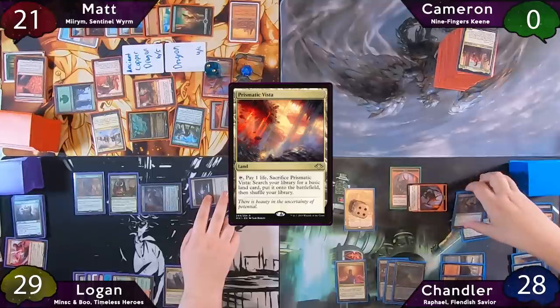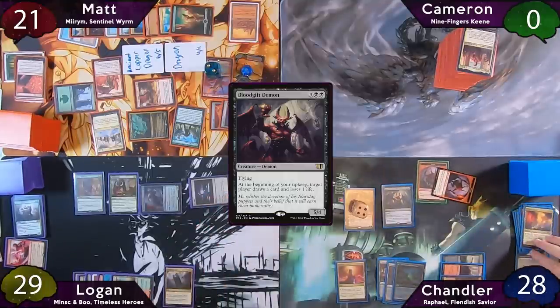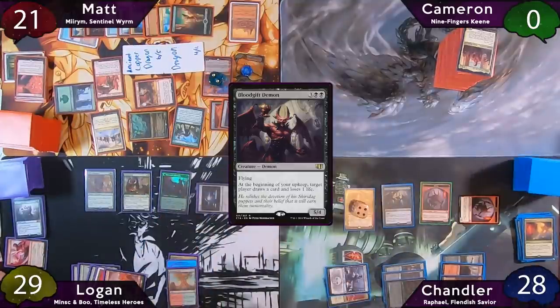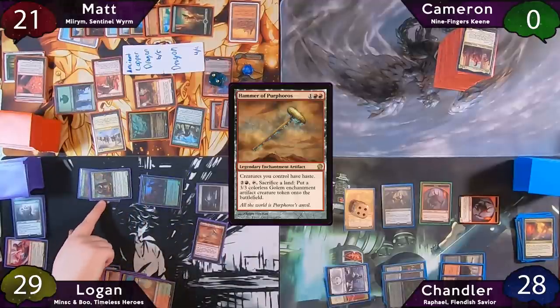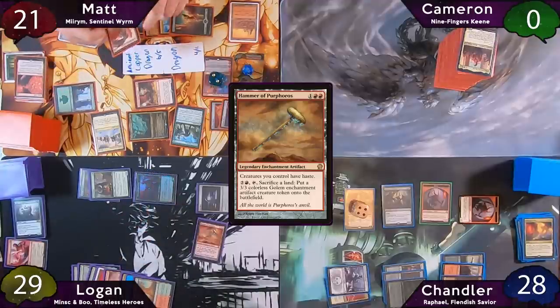On his second main phase, Chandler fetches with his Prismatic Vista for a Snow Swamp, then taps for five to cast Blood Gift Demon. The turn passes to Logan. Logan pays seven mana to his Ulvenwald Oddity to transform it, then recasts Hammer of Purphoros. Logan moves to combat — knowing Matt has flyers and will swing at whoever he wants next turn — he swings eleven at Matt and three at Chandler.